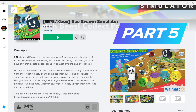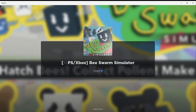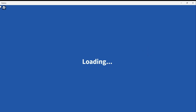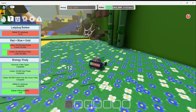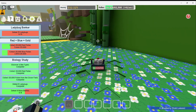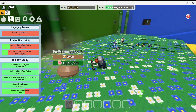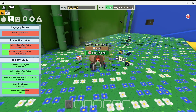Hi everyone, we are playing Roblox today and this is Bee Swarm Simulator. Right now I am at the bamboo field and I am working on the quest of collecting some blue pollen for my red plus blue equals gold quest. And I came across this puff shroom which is level 1.